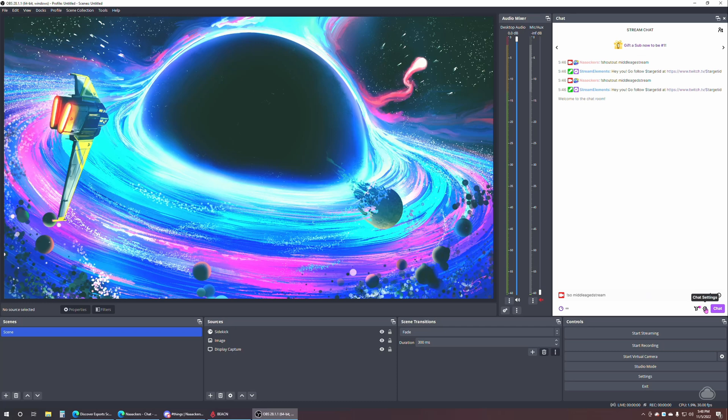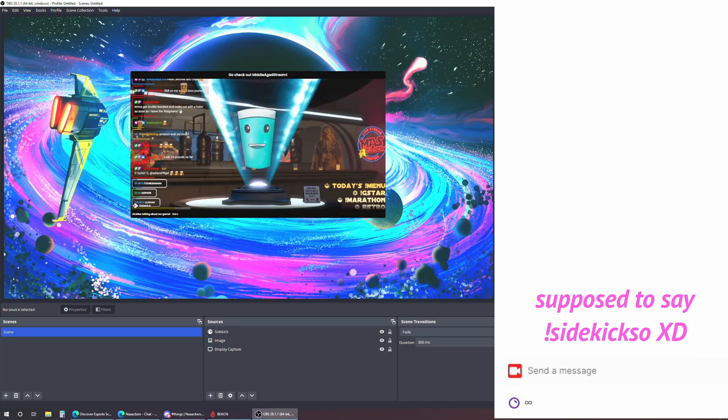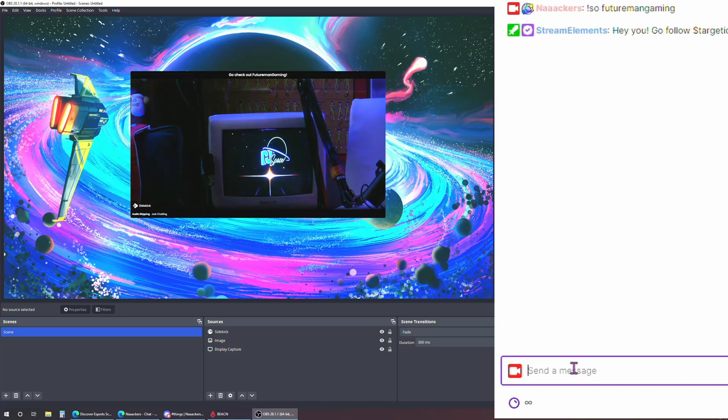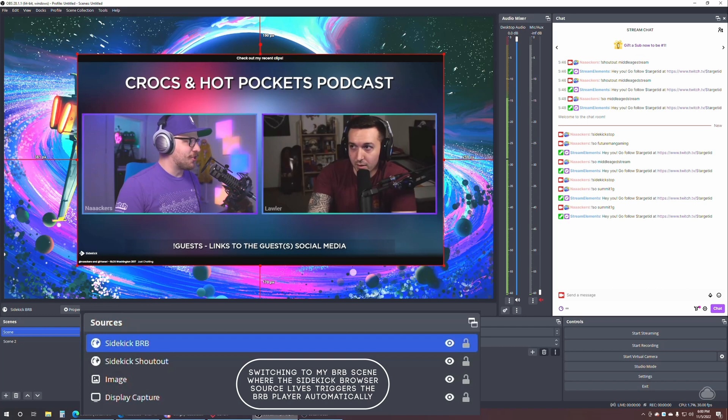With both overlays set up, let's minimize the browser and focus on OBS. I'm going to test both now so you can see how they work. You're looking at my main desktop capture scene for educational content. My buddy MiddleAgeStream comes into chat — I type exclamation point sidekick SO MiddleAgeStream into chat and the browser source takes care of the rest. Let me test one other streamer as well. Now let's enable the Be Right Back source — and look at that, the video plays!